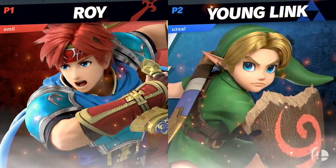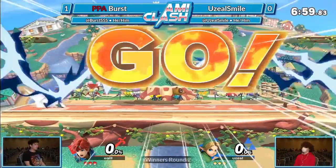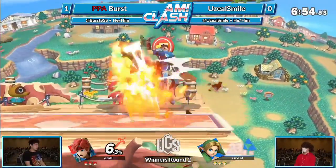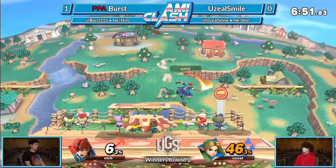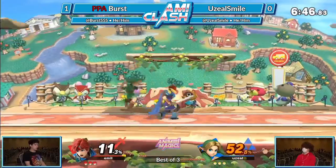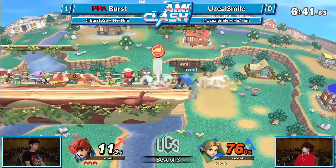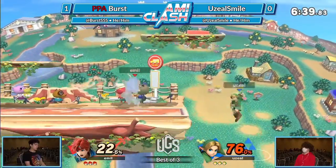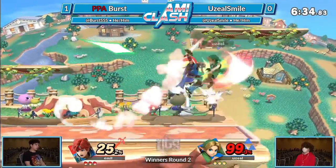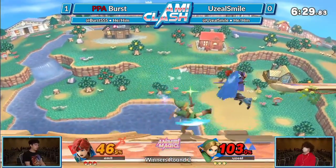All right, starting game two on Town and City. Probably a decent pick, but Roy thrives here with early kills from dancing blade, so you definitely have to watch out for that. Hopefully Uzil knows that, but Burst is going to use it to his advantage on this counter-pick. With the flat stage and occasionally when platforms cycle out, that's something Roy can definitely utilize.